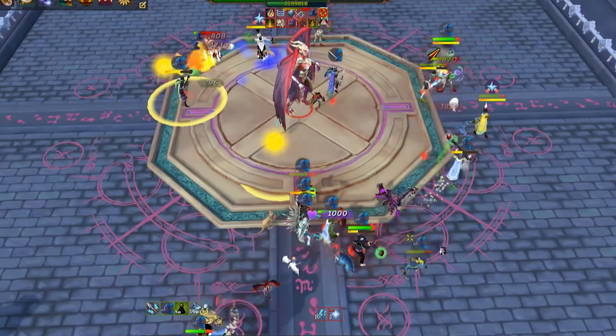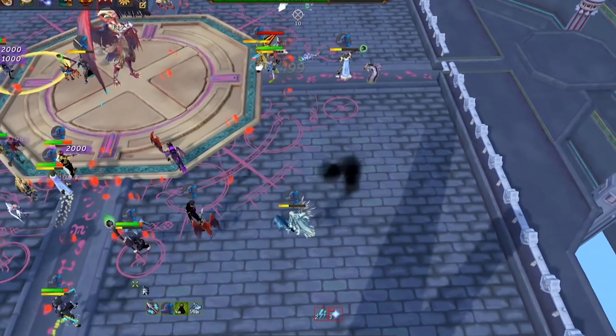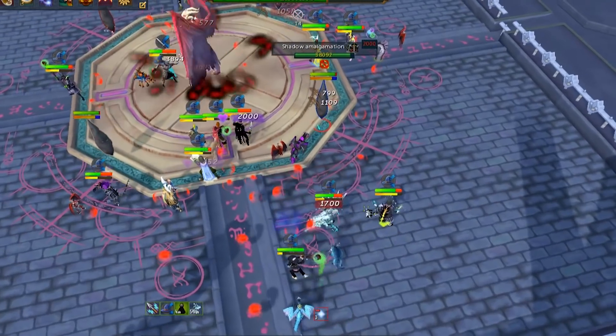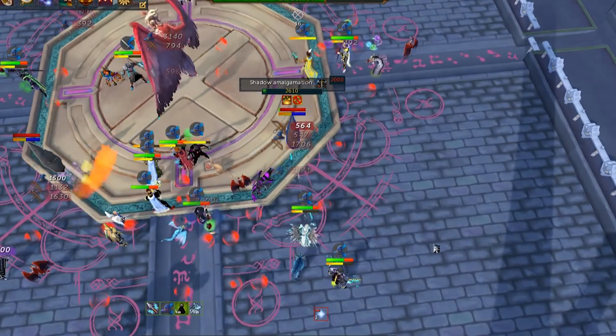Another thing that you have to worry about is the shadow orbs. You will drop three red circles on the ground — don't step on these or you'll take high typeless damage. At the end of this phase you will see the crystals spawn. If you're standing anywhere around the crystal you will take high typeless damage.